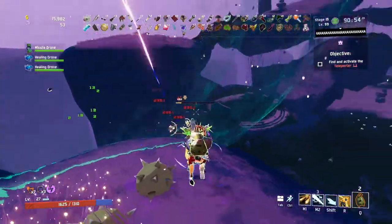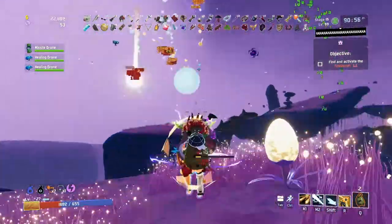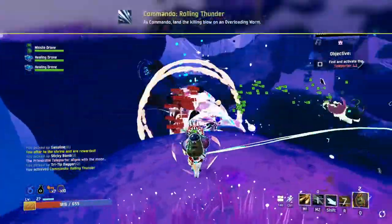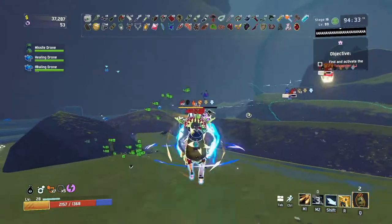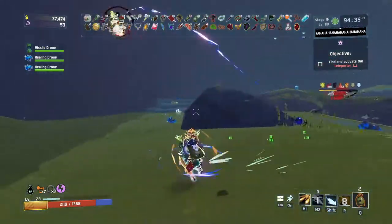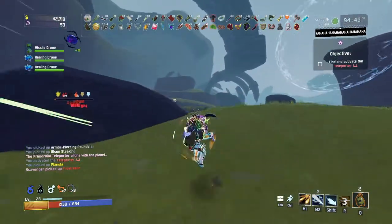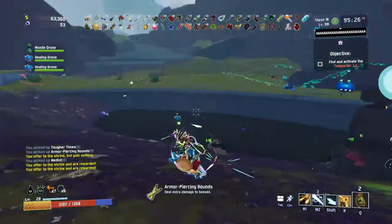This is what an Overloading Worm looks like if you did not know. I would step back from it and shoot it from a distance. When you face these enemies you want to be at range - and that's also true for the spiky ball enemies, because if you touch their spike it removes your healing.